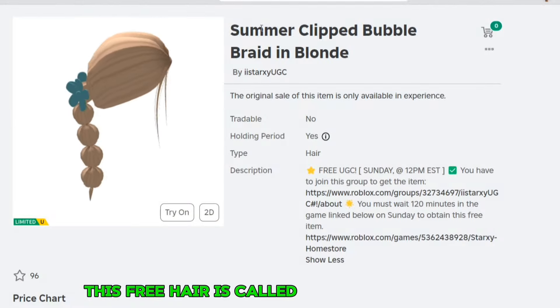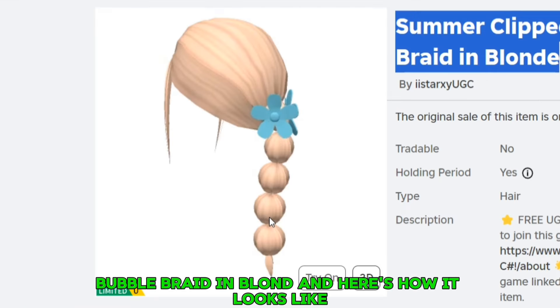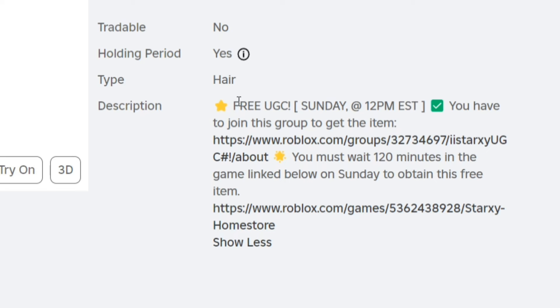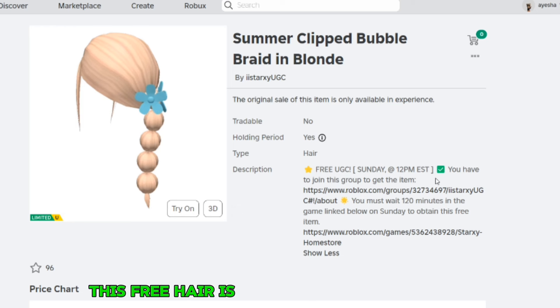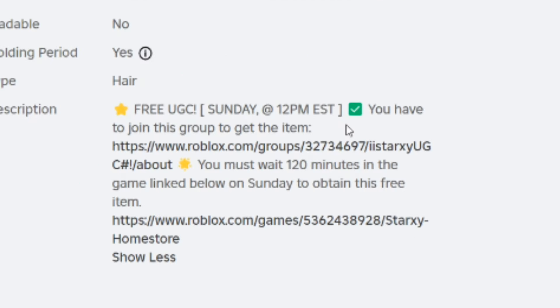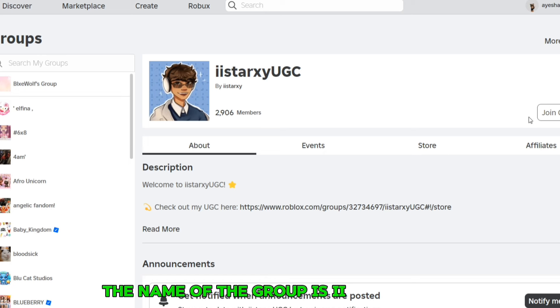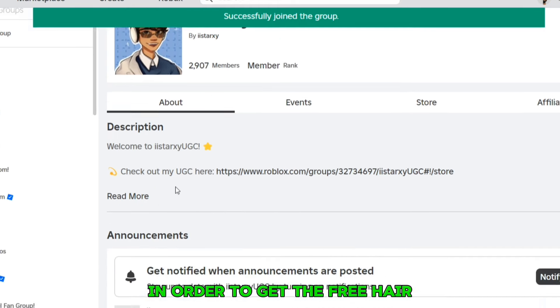This free hair is called the Summer Clipped Bubble Braid in Blonde. Here's how it looks. In the description of this free hair, it says it's going to be a free UGC on Sunday at 12 p.m. EST. You have to join the group — the name of the group is II Star XY UGC — in order to get the free hair.